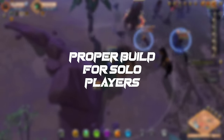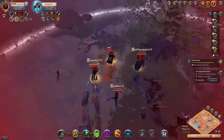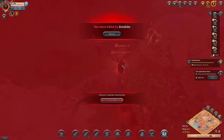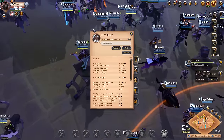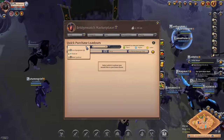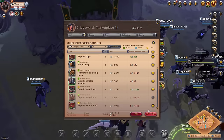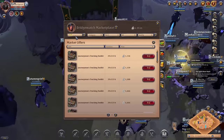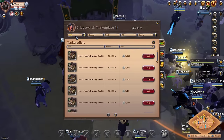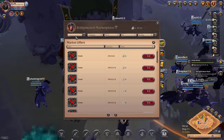Albion Online is a dangerous place for solo players, especially in open world. If you are a solo player who wants to do tracking and make millions of silver, keep this in mind: you should go with proper sets. First, you need sustainability. Some animals like werewolves are really difficult to kill, so bring healing potions, omelette if you have a healing build, or soup. Use a sustainable build — you can use a mercenary jacket, healer builds like nature staffs, or even a one-handed dagger.